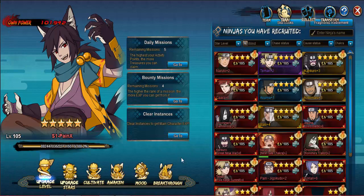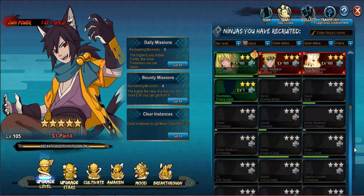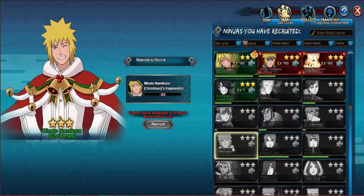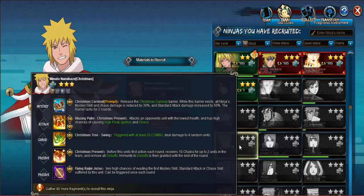First things first, we're going to check out the new Minato Christmas. His mystery releases a Christmas carnival barrier - while this barrier resists all ninja's mystery skill and chase damage is reduced by 30 percent, and standard attack damage is increased by 50 percent. The barrier lasts for two rounds, and his standard attack targets the opponent's unit with the lowest HP, with a high chance of causing high float, ignition, and chaos.